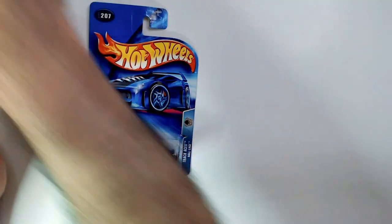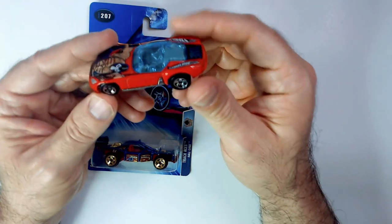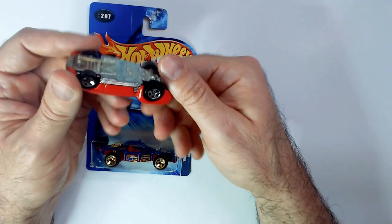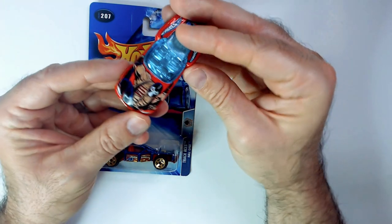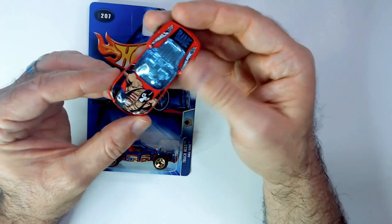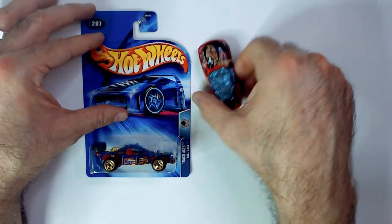So I did find some cool Super Arrow ones — like this Bane. I thought it was really cool and in good condition. No real scratches or anything on the paint. Got that nice bright colorful Bane; you can definitely tell who it is. There's Bane on the back, the Hot Wheels logo there. I thought it was a really cool car.